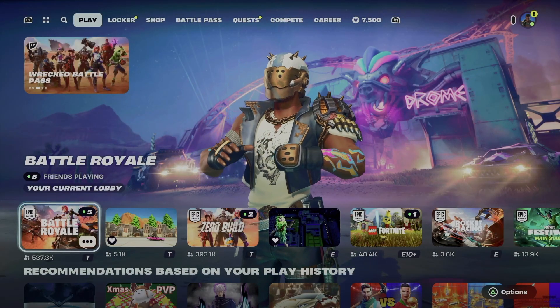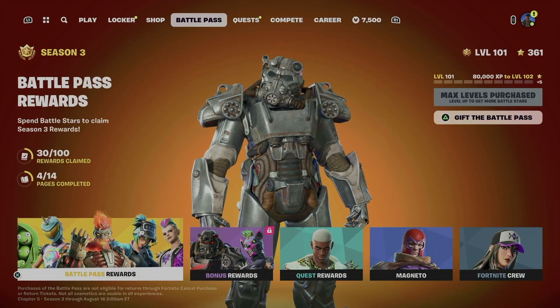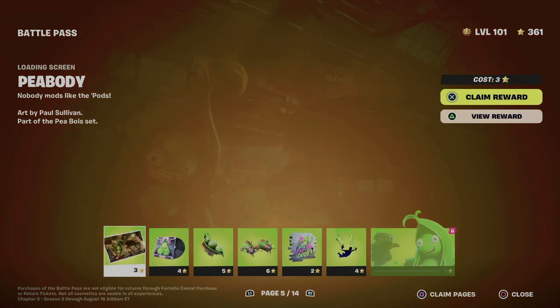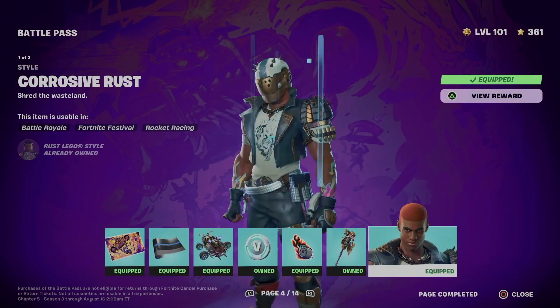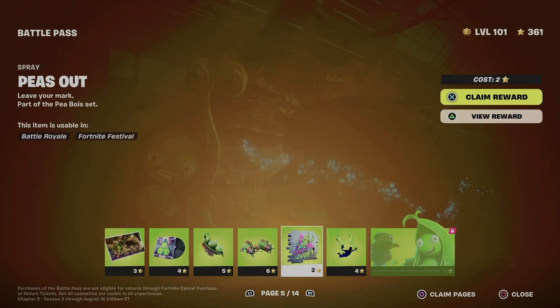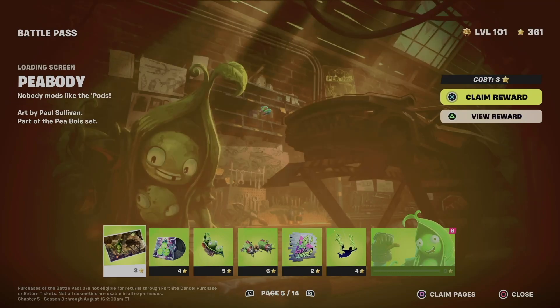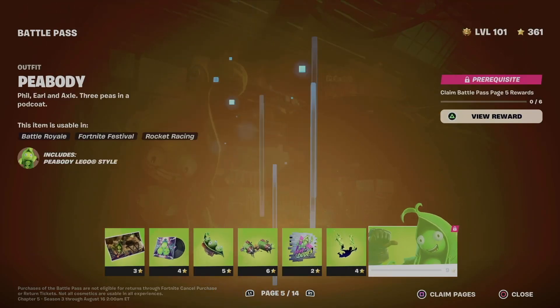Hey guys, in today's video I want to take a look at your battle pass. You're going to see your four tabs — go to battle pass, then go to your battle pass rewards. From here go to page number five, just make sure to claim everything from the previous pages all the way from one to four, then move on to page number five. In order to unlock this awesome skin, we have to claim all these other items first.